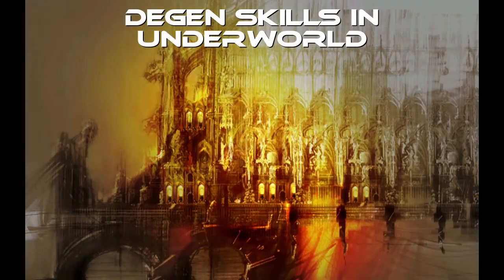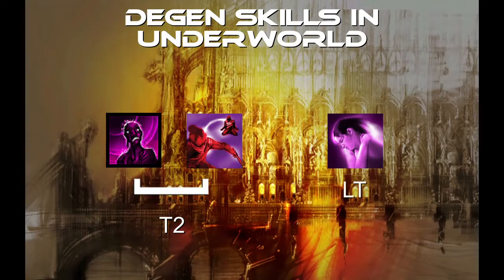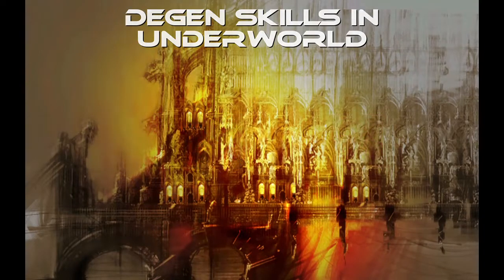In Underworld Speedclear, there are only two roles in the whole team composition that have skills causing degeneration. They are Radiation Field as well as Viper's Defense, used by the T2, and Illusion of Pain, used by the DLT. So those are the skills you'll be using to un-glitch enemies in the Underworld.